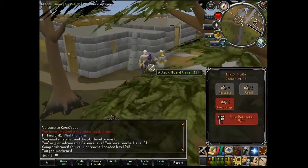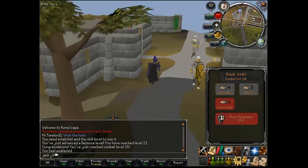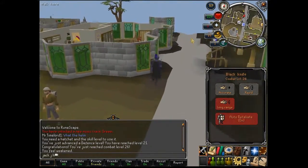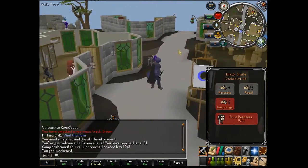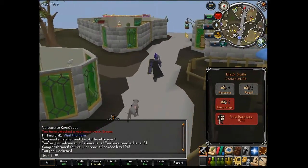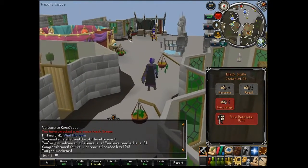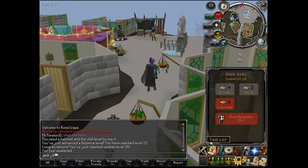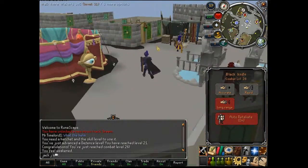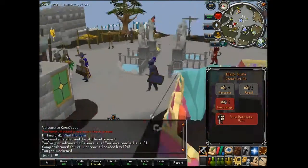These are guards — they're level 21. They don't actually guard you. If they don't attack you, or talk to you, or say 'why are you entering Varrock?' — and Varrock is the whole city over there. But you can attack the guards if you want, but they are level 21. It just says I've reached combat level 26 — I'm sure I was level 26 before. Whatever. Here we are in Varrock.